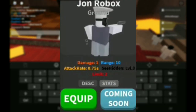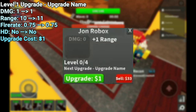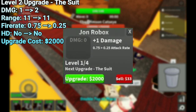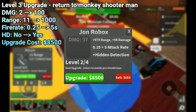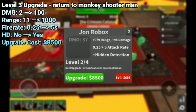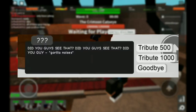Good thing I have the statistics saved. The base version is 1 damage, 10 range, and 0.75 seconds attack rate. The first upgrade costs 1 cash for 1 range. The level two upgrade costs 2,000 cash, increasing damage by 1 and attack rate from 0.75 to 0.25 seconds. The level three upgrade costs a lot: 979 range, 98 damage, 0.25 to 5 seconds attack rate, plus hidden detection, costing 8,500 to 9,000 cash — must be placed during wave one. If you upgrade it, it has 3 to 20 damage, 25 range, and a 1-second fire rate.